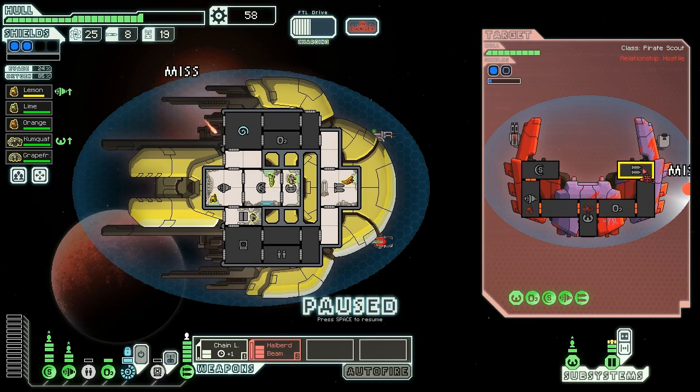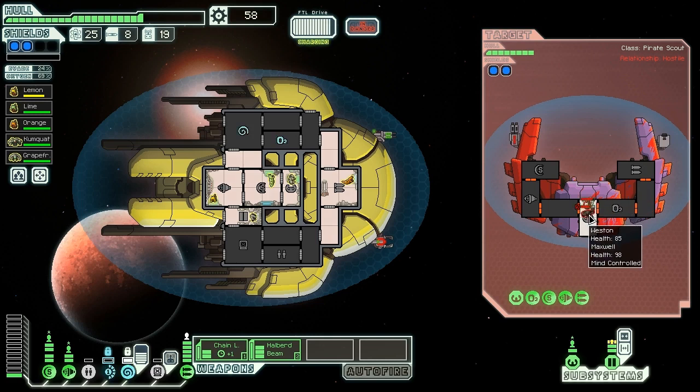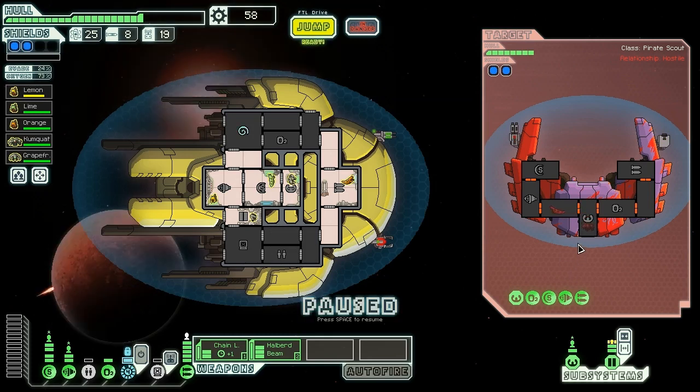Chain laser fires, and we halber beam their weapons room. This bomb is definitely an ion bomb — and they've ioned our O2, which is really not a big deal. We're going to go for another mind control. They have no med bay, so they're a potentially good target for the mind-control murder strategy. The rockman might actually be the one who's taken the most damage so far, which is pretty good. As long as the ion bomb doesn't hit us in the shields, we should be able to kill these guys.